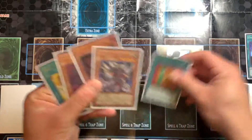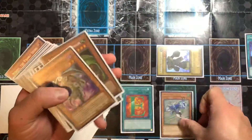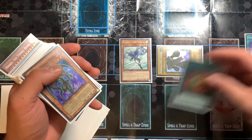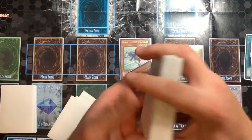Second thing I'm going to do is use E-Call and get out Stratos. I'm going to Summon Stratos and use his effect on Summon to search out Evil Hero Dusted Gold.